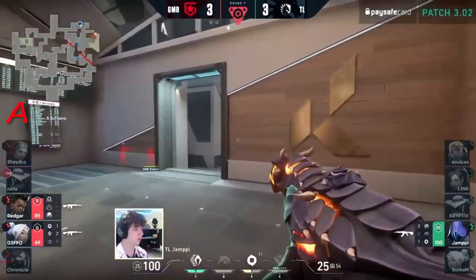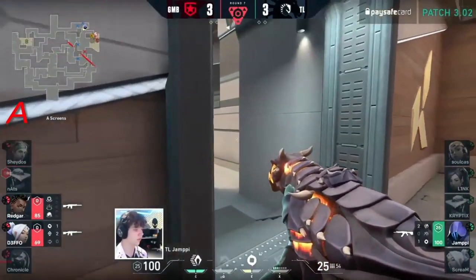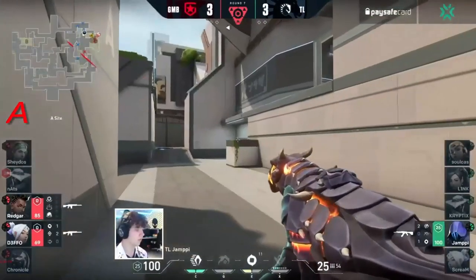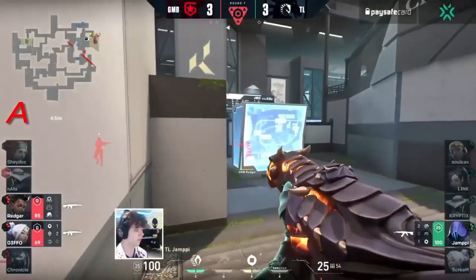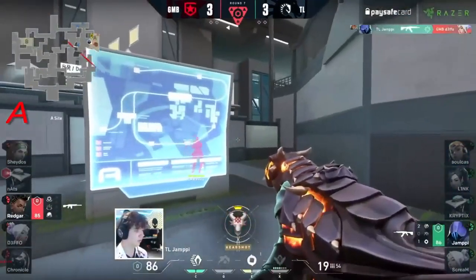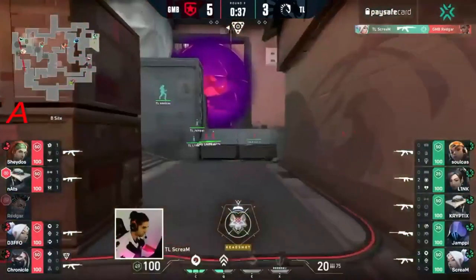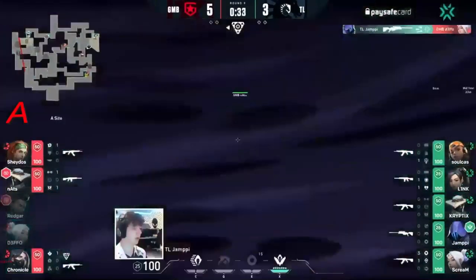It looks like he's not going to go for that — instead retrieving his fallen comrade's Vandal as he moves towards the site. With the damage done, Defo on 69 HP, 85 for Redgar — this is a much more winnable clutch than it looks. A shame he doesn't have Paranoia still on — oh, he's seen the barrel! He spotted the barrel — the next kill's free if he can snap back. He knows exactly where he is, but he's not quite going to get it. Actually tried to utilize him a little bit more to set things up.